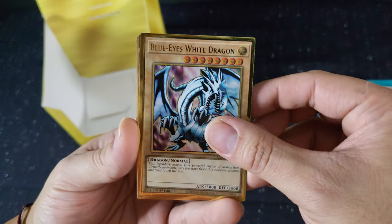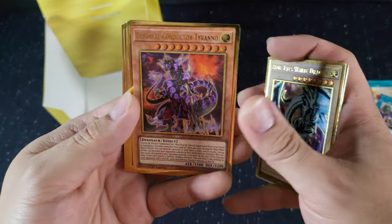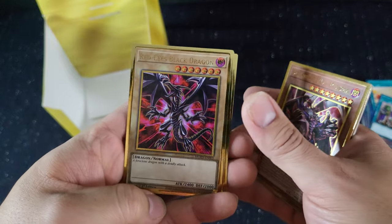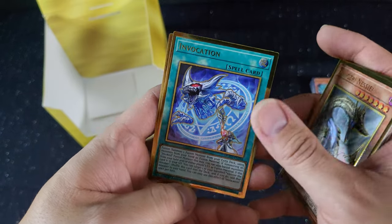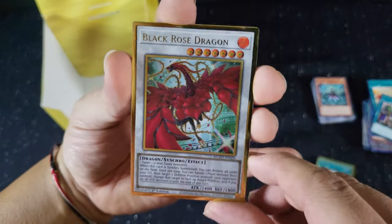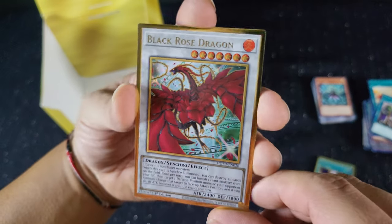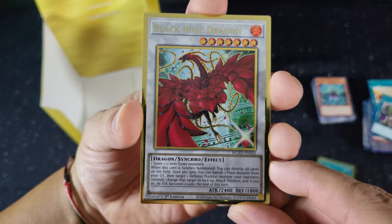So these are my favorite cards — not in any particular order, but definitely the Blue Eyes, that's what I was aiming for. And then I have Godzilla, Destiny Hero Plasma, Red Eyes Black Dragon, Invocation, and Black Rose Dragon. Write down in the comments what cards you selected when I opened it, or your favorite card you guys got from one of these booster packs. I hope you guys come back and watch more of my videos. I hope you guys had a great Christmas, and if I don't see you guys on New Year's, have a wonderful New Year.